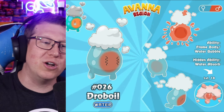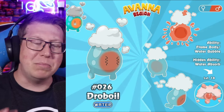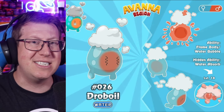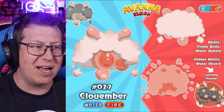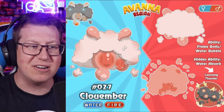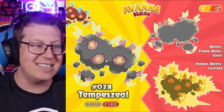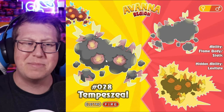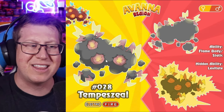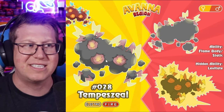Droboil is next, a water type based on a boil — which feels kind of gross — but more so it's based on weather, and we'll see that as it evolves. Next is Cloud Amber, which has become a water and fire type with a definite cloud kind of look. And lastly, Tempestile — another type change — it is now an electric and fire type. It definitely looks like it's based off a thundercloud, with lightning coming out. It looks very angry and very aggressive.